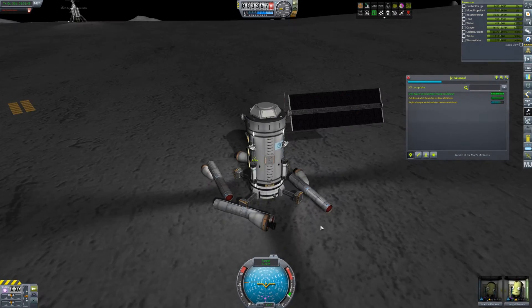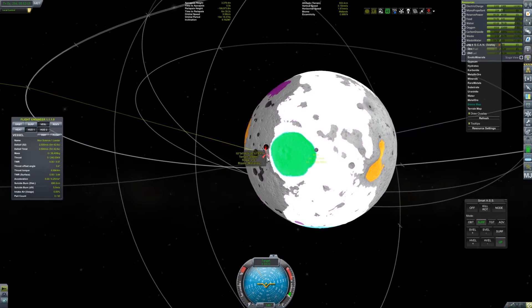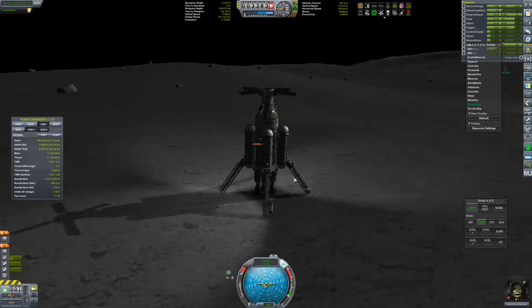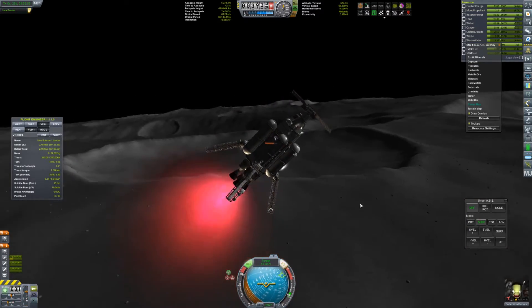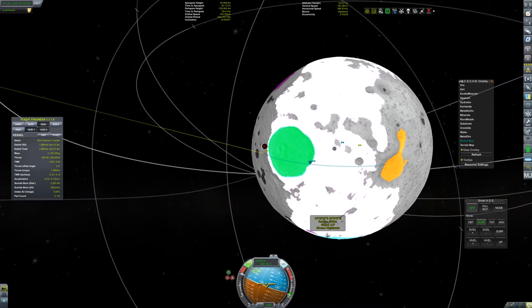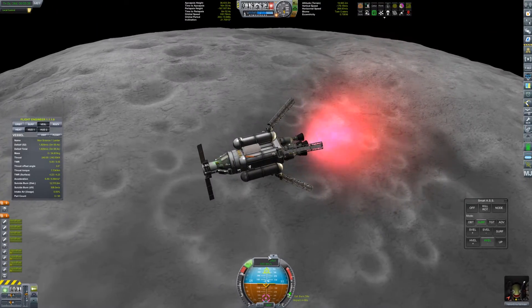Anyway, I'm going to take the scientist from the lander and have that scientist stay in the mobile processing lab, because now we're generating 10 science per day, which is awesome. So Valentina, our pilot, is going to go home all by herself. She has way more Delta-V than she needs to get home — 2,900 or so, and she can use about 2,500. I go the wrong way and have to turn around, wasting a little bit of fuel, but I decide I want to try and hit one more biome.